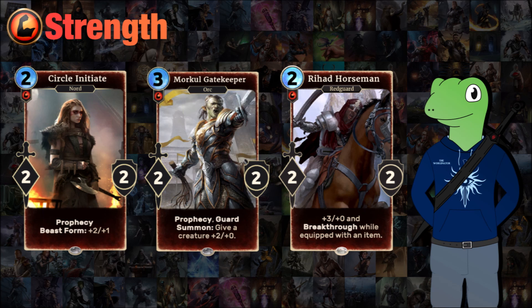The final one for strength is Rehad Horseman. He has an additional three-plus power and breakthrough while equipped with an item, which is an excellent keyword. So for a two-cost he becomes a 5-2 with breakthrough and whatever the item he equips has as well. In the right deck he is really good. You may notice with all the strength cards chosen, they're all very nicely able to buff power — because that is what strength is meant to be doing with their common cards.